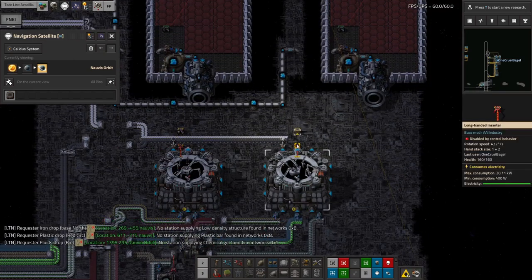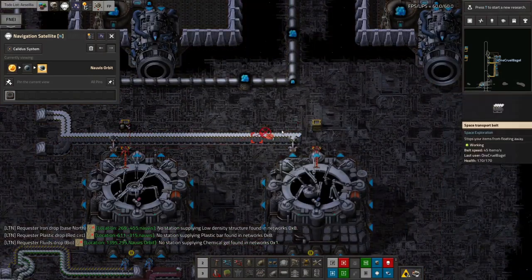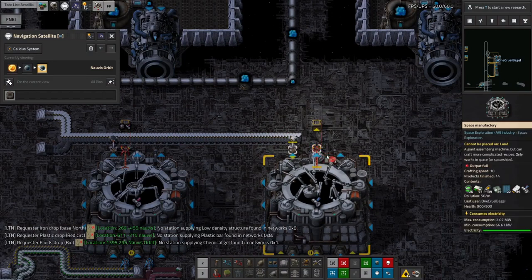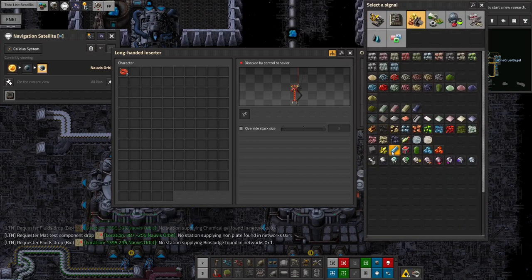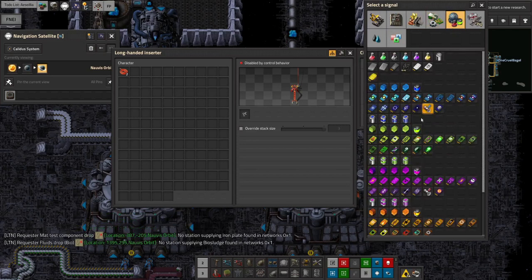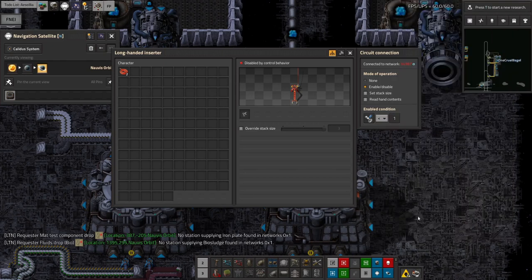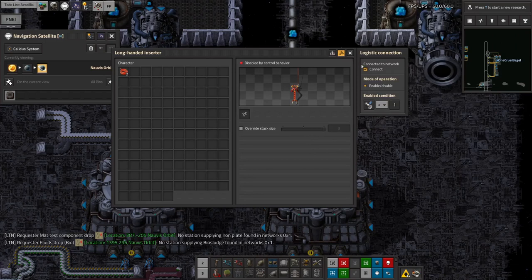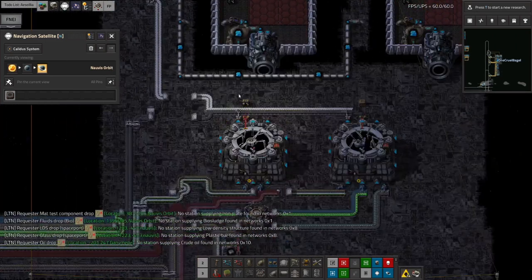I think in this case, normally I reckon on linking these things up to the logistics network in case they're anywhere else. But in this particular case this should just be not connected to this logistics network, and enabled if satellites is less than one. So that'll keep passing them across into here, but we need to disconnect from the logistics network. There we go — that'll now fly them over there and eventually we'll get enough in there.